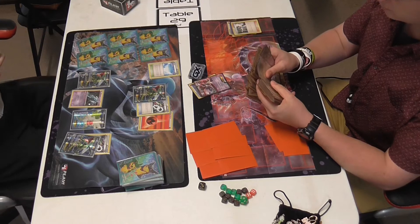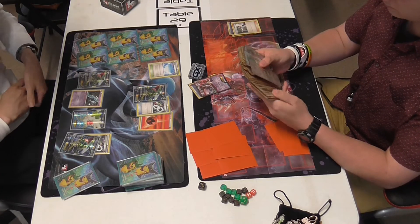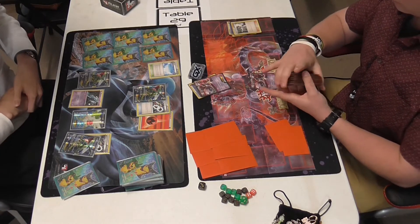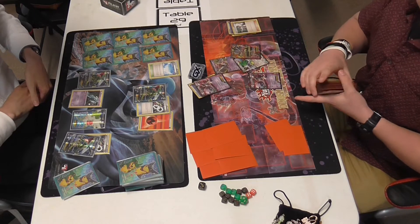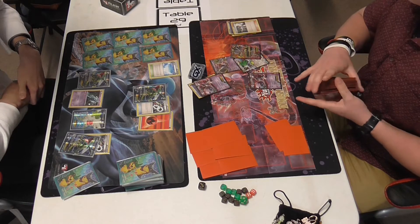Not much he can do on his first turn, because obviously you can't attack — Mega Rayquaza is a deck that can't actually attack on turn 1 — but a pretty good setup for him. And for Ryan, he's not playing Garbodor, he's playing Wobbuffet instead, and that could actually be a huge factor in this matchup.